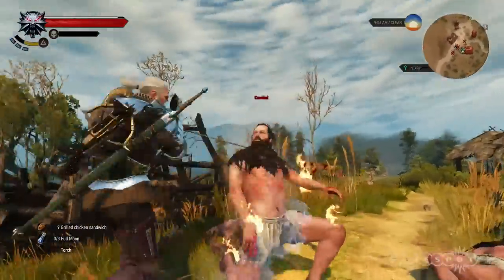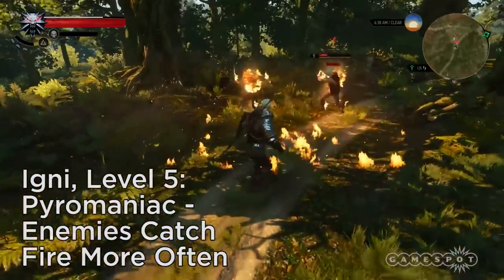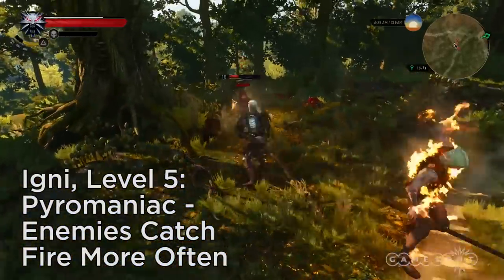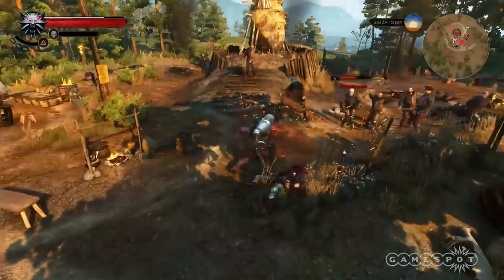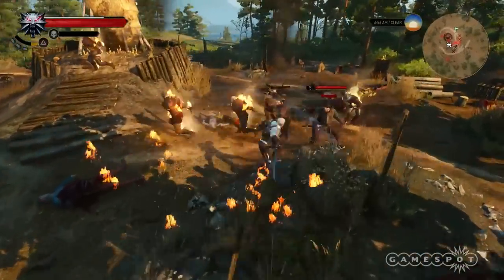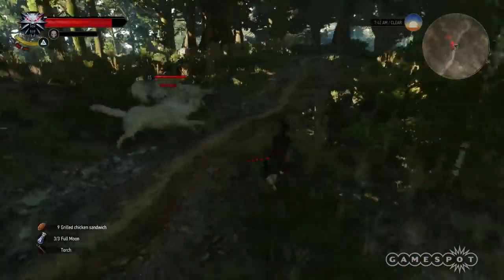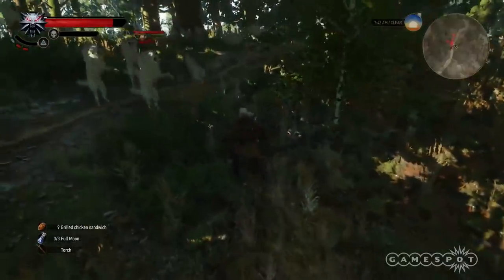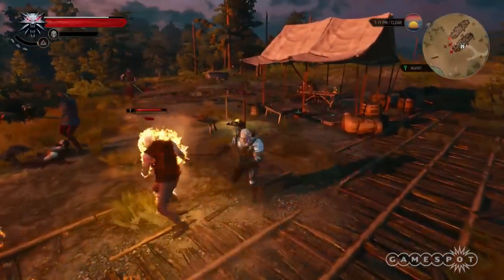Level 5: Pyromaniac increases the chance of causing an enemy to burn for a sustained period of time. This applies whether or not you're using Fire Stream — a simple blast towards a crowd of bandits can quickly turn into a veritable weenie roast. So there you have it, a look at all 5 levels of all 5 signs. Hopefully this helps you get the most out of your adventuring in The Witcher 3 Wild Hunt.